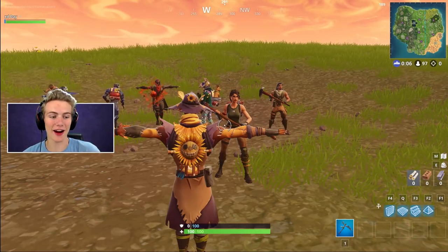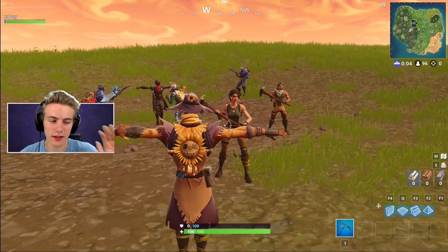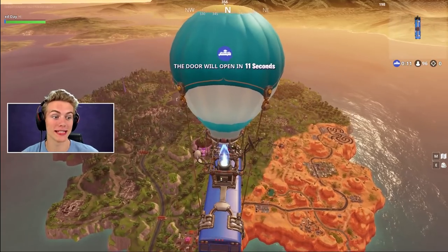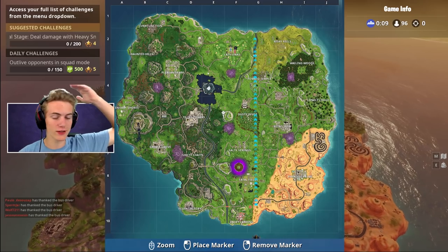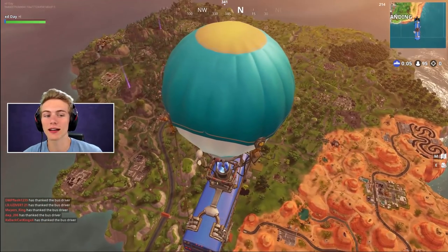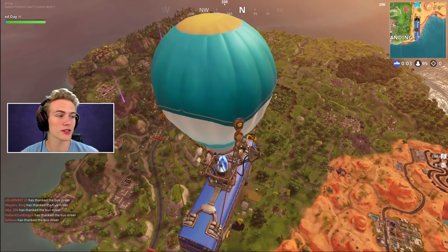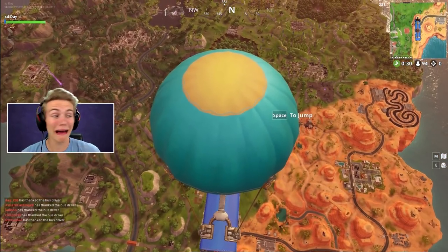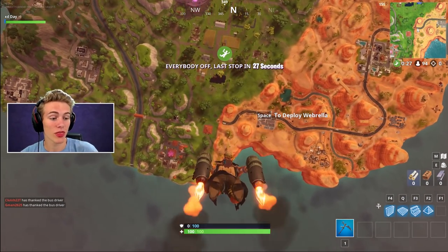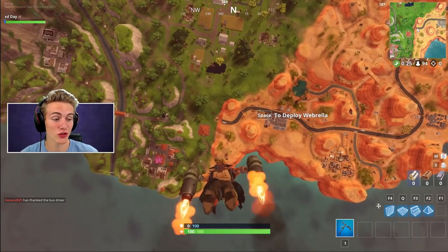Oh man, this skin is actually so insane. If you listen, it has like a really faint, eerie glow and it sounds awesome. Oh my goodness, first game — this is an awesome Fatal Fields drop. We can do this. My goal is to get a couple kills and maybe they'll think I'm a real scarecrow. I think it'd be a pretty cool video. I love the thrusters with this skin — it actually looks really, really nice.